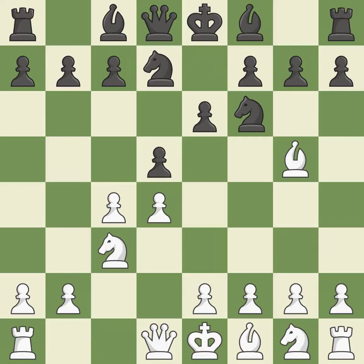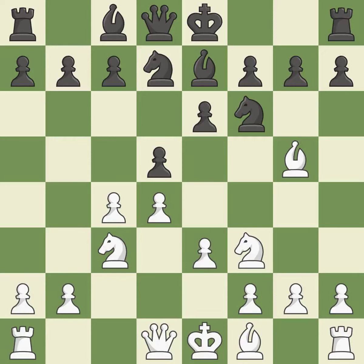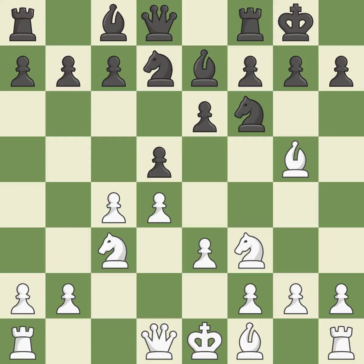Nbd7 develops the knight toward the center and defends the knight on f6. Nf3 develops the knight toward the center and protects the bishop on g5. By moving a bishop from its initial square, this activates it. This defends the attacked pawn. Castling gets the king to a safer square, out of the center of the board, while also developing a rook.